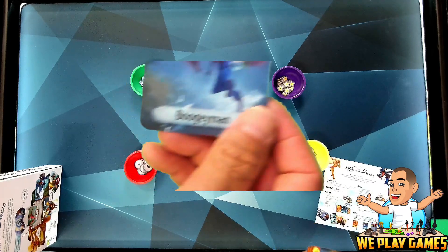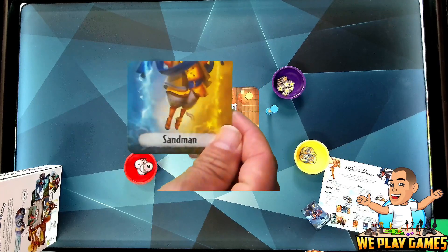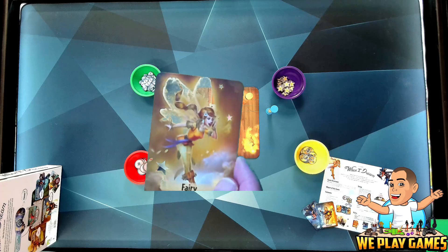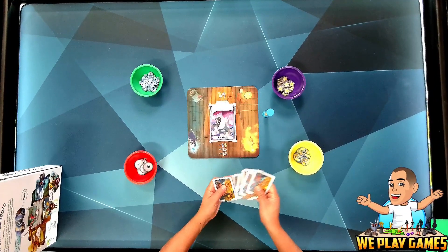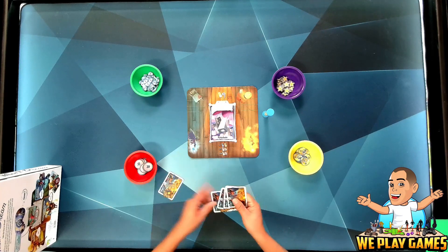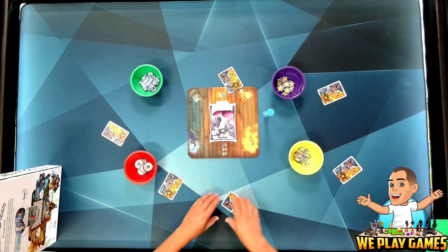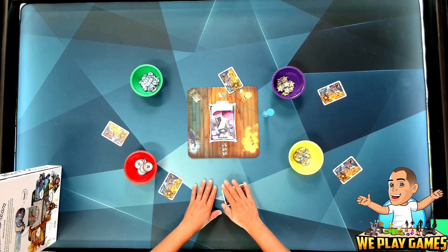Here's the boogeyman card, sandman, and here's the fairies. And that's setup. The dreamer — in this case me — will shuffle these cards around and pass one role to each player around the table. Once everybody has been given a role, they take a look at their card. The dreamer will not look at this card. The dreamer for this round is just the dreamer; this card does not help.